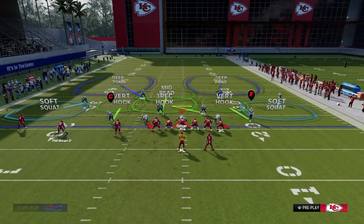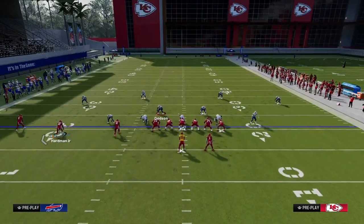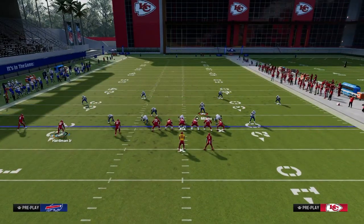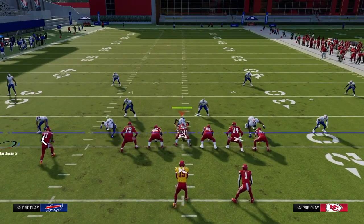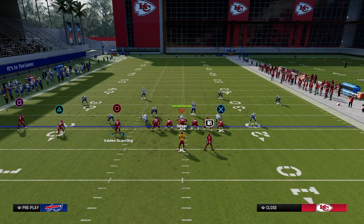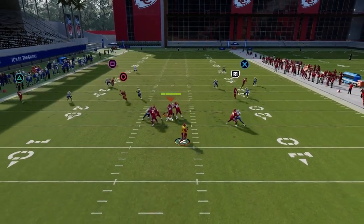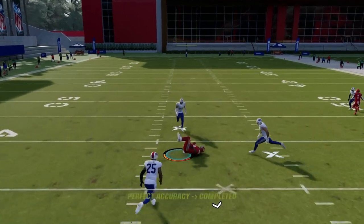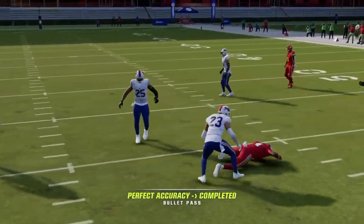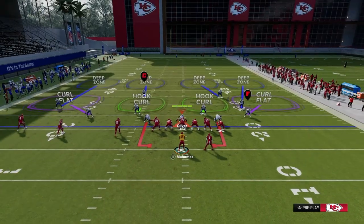One of the popular defenses you need to be prepared to attack is the Double Flat — also known as Double Mabel — with a hard flat and a cloud flat. With this play, we're going to look for the circle receiver, the running back, or the post. The double flat opens up the middle of the field, and we're able to throw that post in behind that route, which is what makes it ultimately one of the better routes in the game.